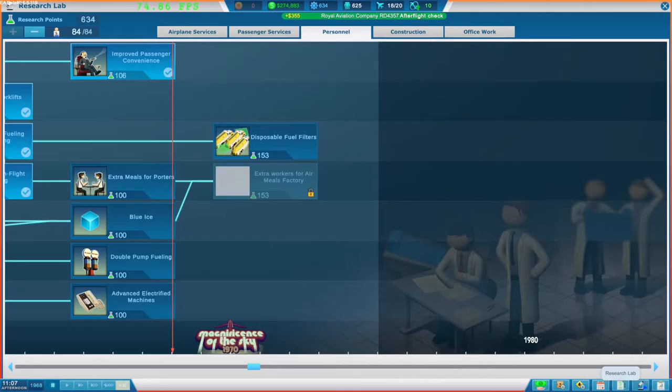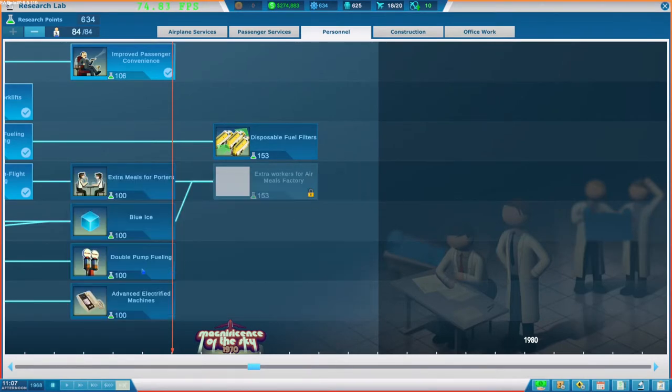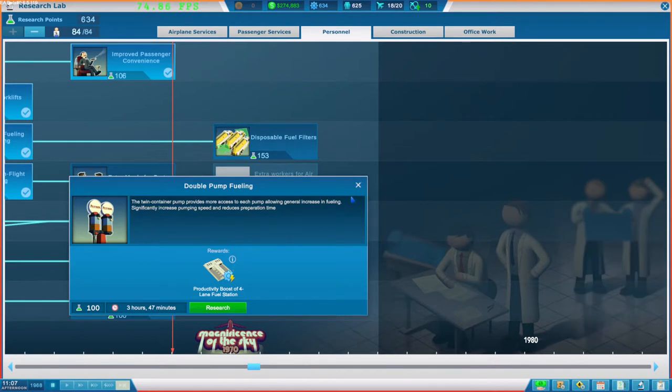Improved passenger convenience - that's good. Is there something we can do? Extra meals - that's the luggage, ice cubes. That's a boost over there. We won't be using that - it's jet era. Well, it doesn't really matter. We can just grab any of them, to be honest.